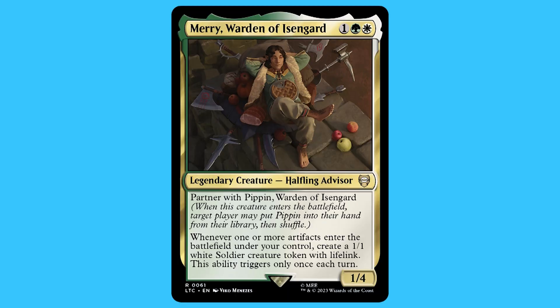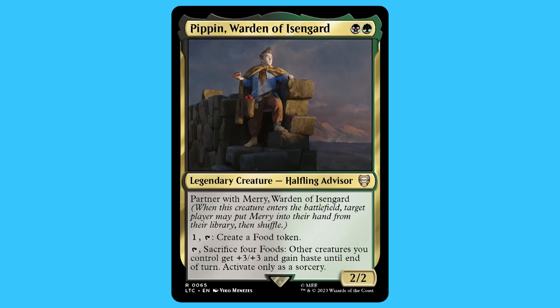The next commanders I really like are the partner pair: Merry, Warden of Isengard, and Pippin, Warden of Isengard. Merry: for one green and a white, legendary halfling advisor, rare. Partner with Pippin. Whenever one or more artifacts enter the battlefield under your control, create a 1/1 white soldier creature token with lifelink. This ability triggers once each turn. He is a 1/4. Pippin: for a black and green, legendary halfling advisor, rare. Partner with Merry. Tap, one and sacrifice a food: other creatures you control get +3/+3 and gain haste until end of turn. Activate only as a sorcery. He is a 2/2. One partner makes 1/1 creatures, and the other makes them into 4/4s — a really good combination.